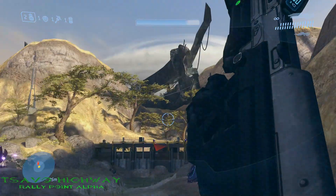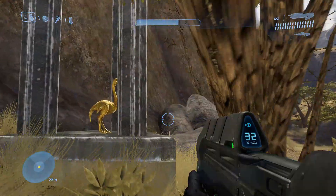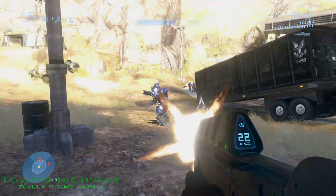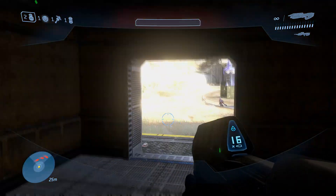The 1st MOA location on Tsavo Highway is located right at the beginning. Once you get outside, head behind the dam and you'll see it right there next to a power pole. The 2nd MOA location on Tsavo Highway is located not too far from the 1st MOA. Once you get to the next section where you encounter the Brute Choppers, head into the 3rd building and you'll see it right there.